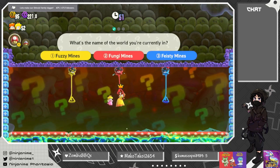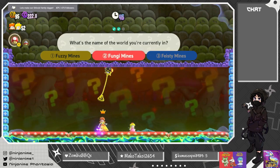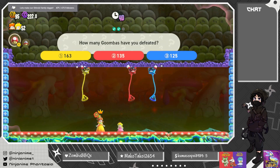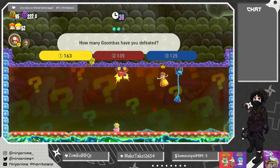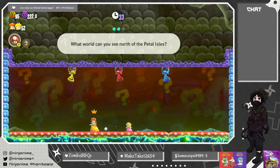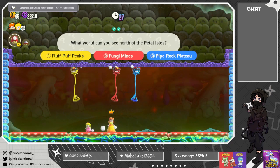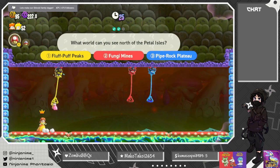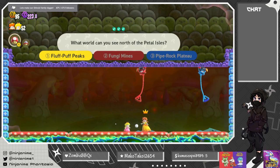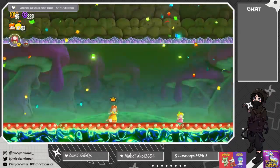Fungi Mines — okay wait. How many Goombas have you defeated? We're gonna get one more, right? What world can you see north of the Petal area? Fluff Fluff Peaks! Nice, that was quite fun actually.